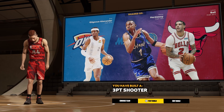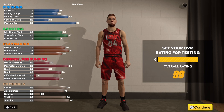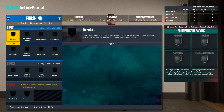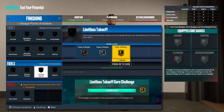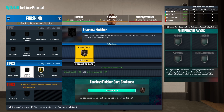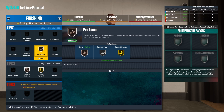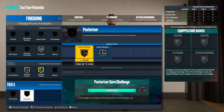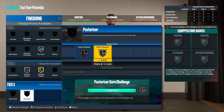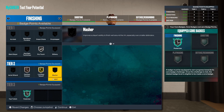Let's get into the test portion. First, max out at 99 and I'll show you how to run the badge setup. You get 18 badges for finishing. First things first, put Limitless Range on Gold, throw Fearless Finisher on Bronze, and Pro Touch on Bronze just to get the 10 badge points needed. Then go down to Tier 3 and set that badge as your core badge. With 8 badge points left I'd recommend putting on Masher as well, since you'll be taller than a lot of guards.